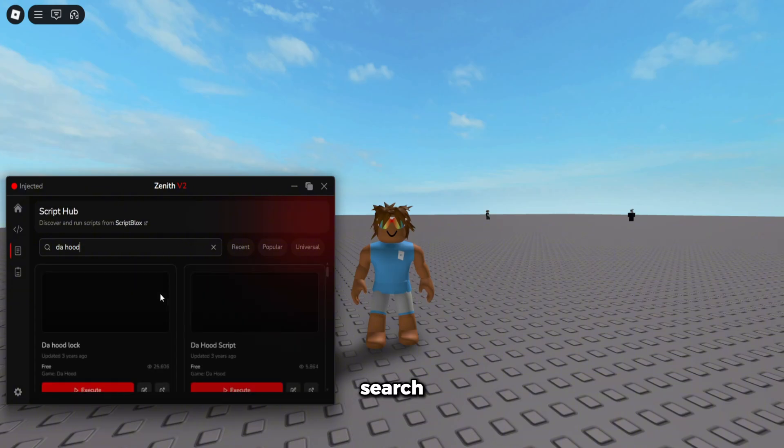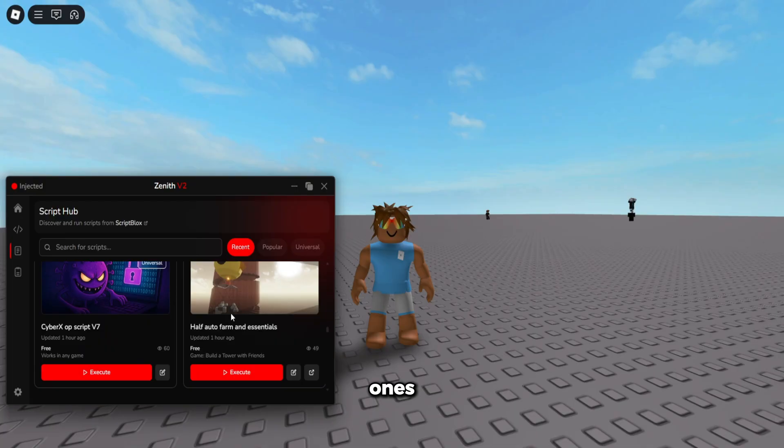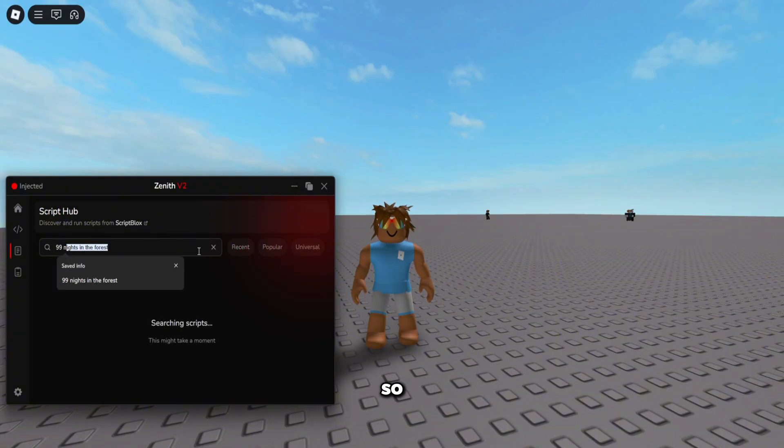You want to get a hood script? Search hood scripts — there are 30 scripts for any game that's in the Script Hub, and new ones are being posted all the time, like tons an hour. You can see some were posted only two hours ago, and I scrolled through a bunch of scripts — 99.4%, probably a ton for this game.